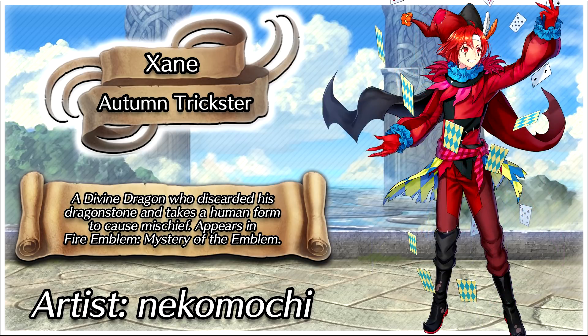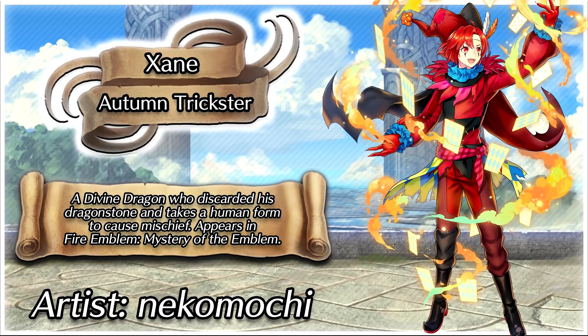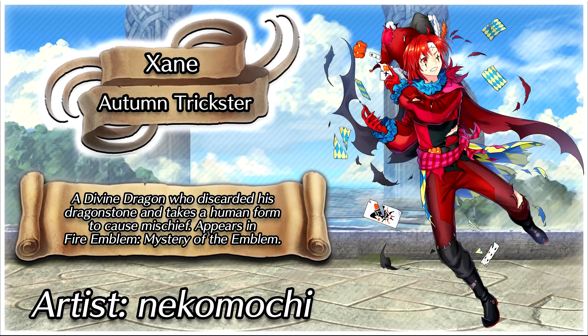Then we have his attack animation where he's got the cards floating around magically, presumably about to attack with them. The special attack art has this bright orange smoke or something of that nature coming out of the cards, and the cards are glowing too — very nice effect there. And finally his injured art has his cards getting torn and tattered, as is his sewn together clothes. Pretty good, not too bad.